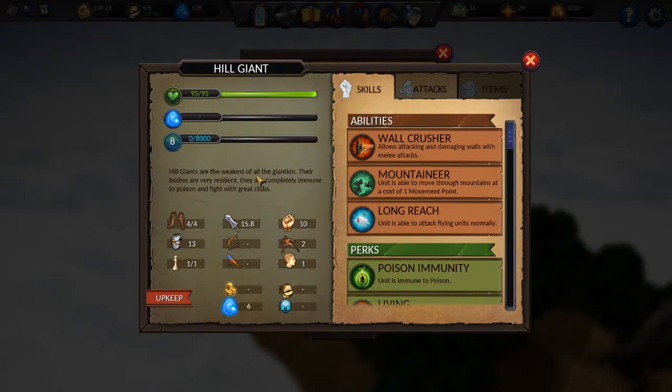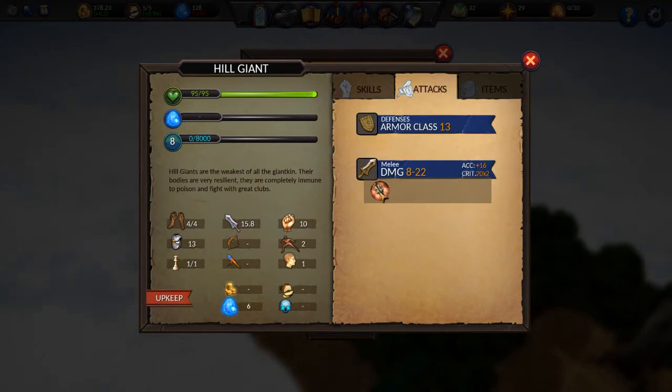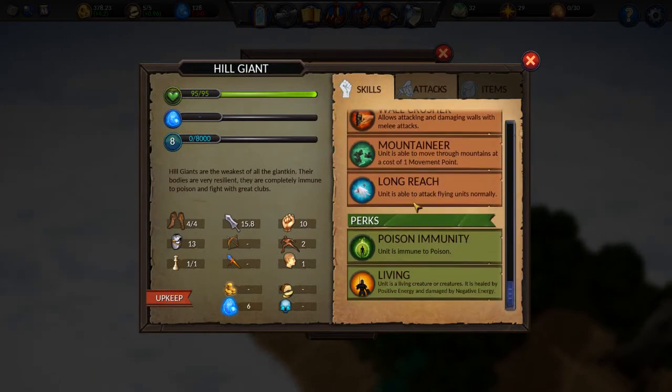First, for the Hill Giant: he's mostly dangerous because he has a lot of hit points and this guy hits like a truck on speed. Plus 16 to his attack value, so even if your armor class is 17, he will hit you 100% of the time and he will do a lot of damage — except for a natural one. His defenses are horrible though; armor class 13 means you hit him every time.